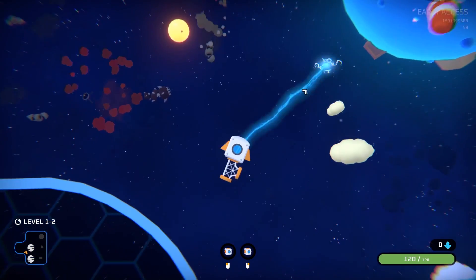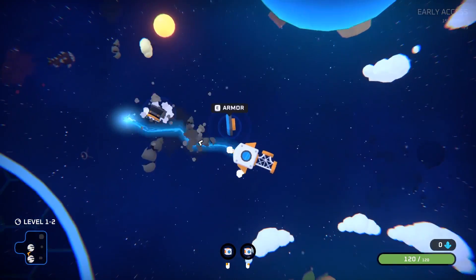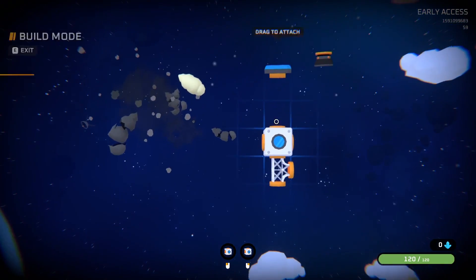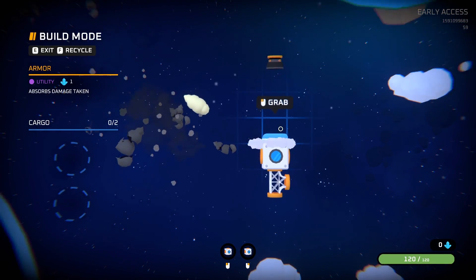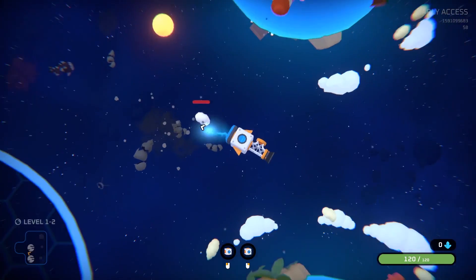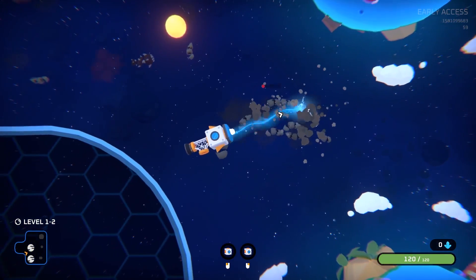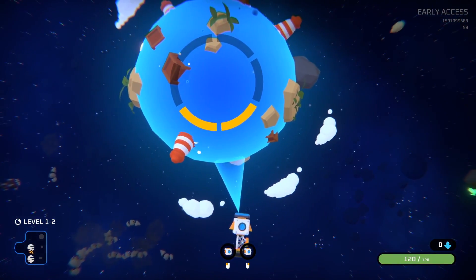Hopefully, either by killing enemies, scanning planets, or doing other things. We have ourselves some armour and a small engine. Let's put that there and put the engine on the back. Time is pretty much frozen when you're building — I think it might go ever so slightly faster than zero, but I'm not quite sure.